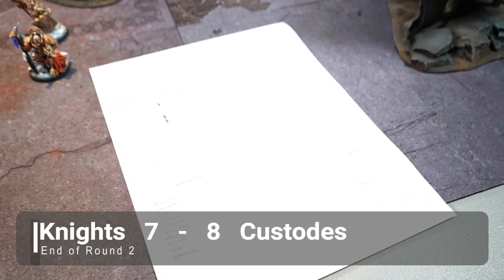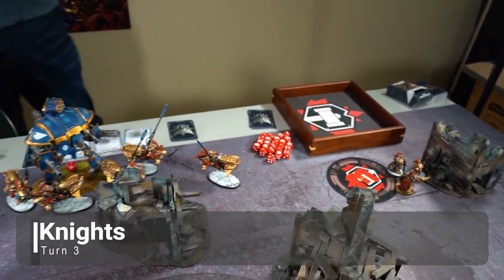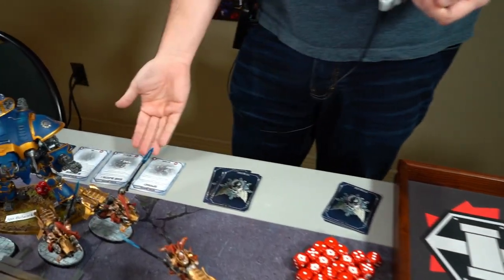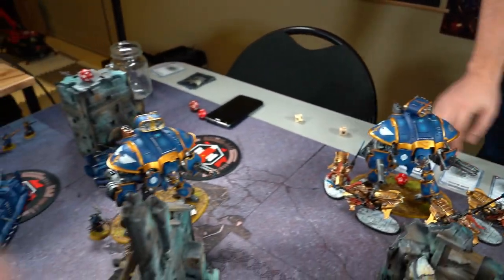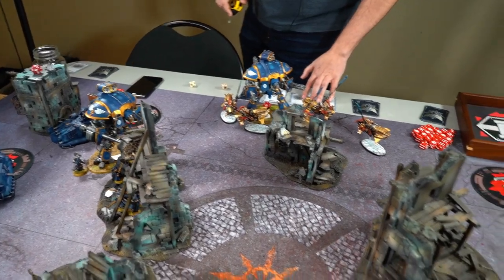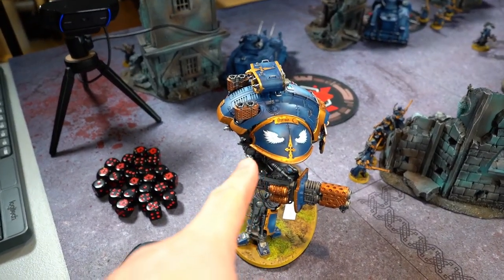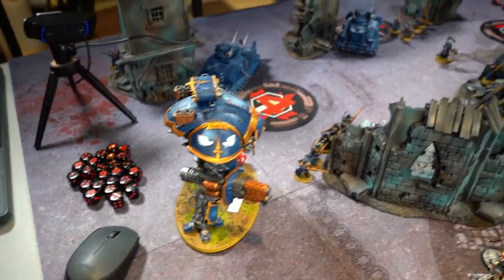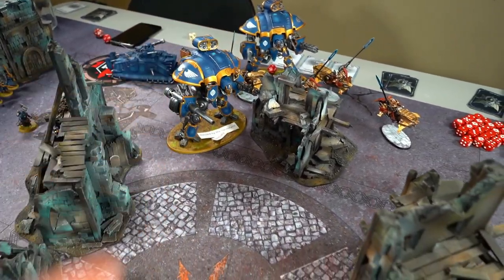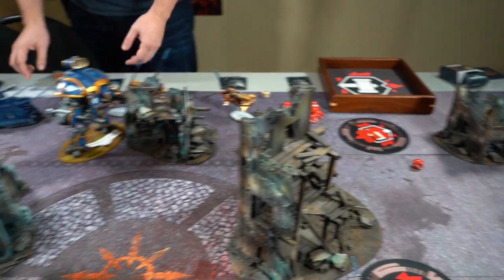Knight's turn three. Francois scored one objective last turn so puts two more into play: Supremacy and Secure Objective One. He scored three points for holding his three objectives at the start of turn. Stratagem used to repair a Knight to full health. That Knight moved out 12 inches, one Knight is stuck in combat, the other shifted. We'll come back at end of Knight's turn three.